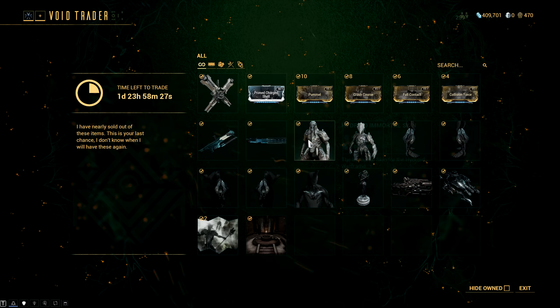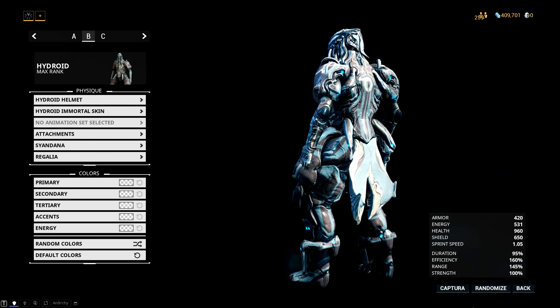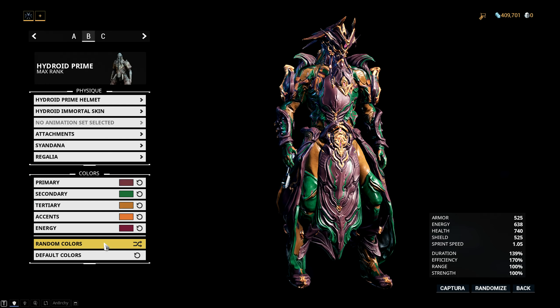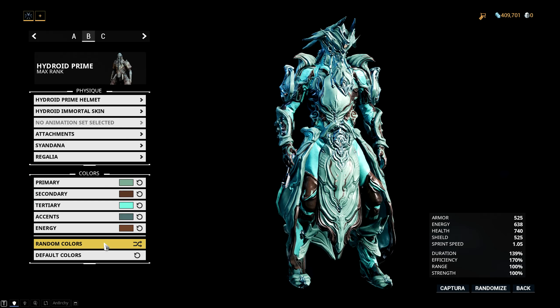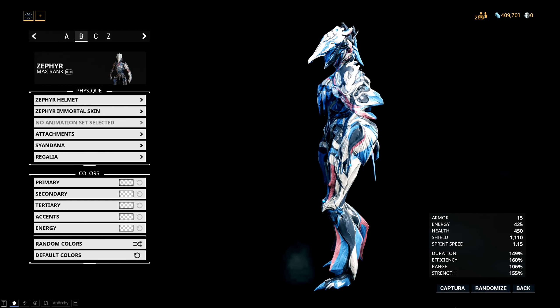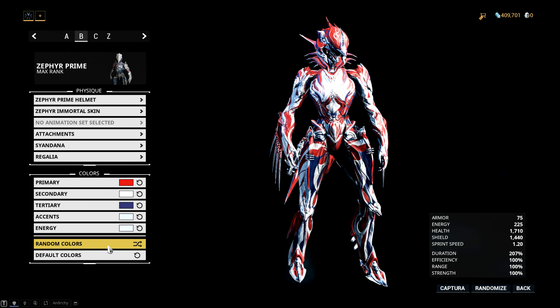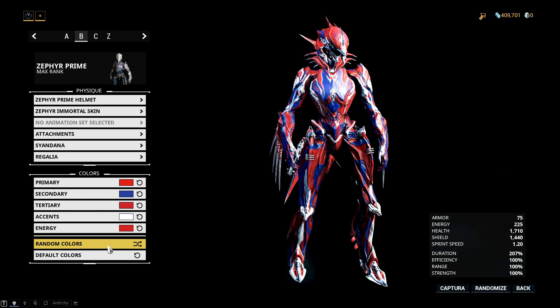Next on the menu we have two frame skins. The first one is the Hydroid Immortal skin, which I'm not a massive fan of on the standard Hydroid, though it can look pretty decent on Hydroid Prime if you pick the right colors. The second frame skin is the Zephyr Immortal skin, which I like a lot more than the Hydroid one. It looks pretty good on the standard Zephyr and even decent with the right color scheme on Zephyr Prime.